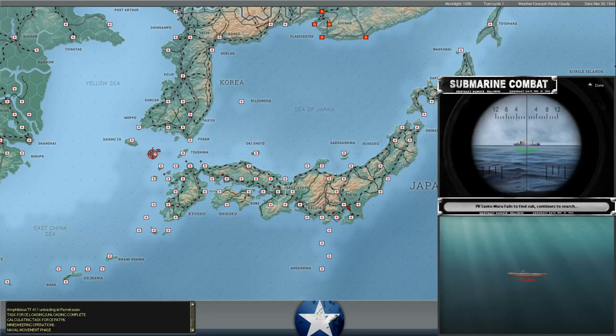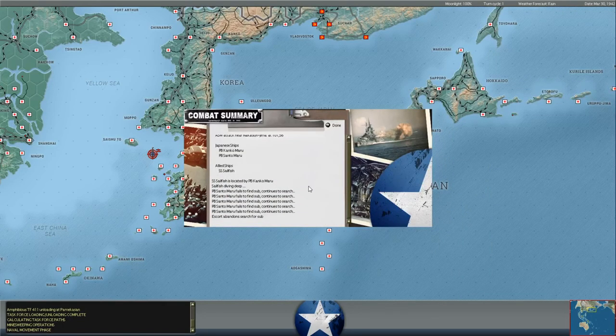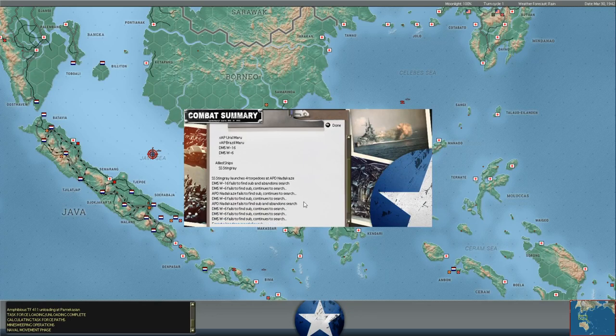The SS Sailfish is operating near the Strait of Tsushima, and nothing happened there. Meanwhile, the Stingray fired some torpedoes against a Japanese destroyer transport, an APD in the Java Sea, but the torpedoes - was that a hit but no explosion? I think that was a hit but no explosion.